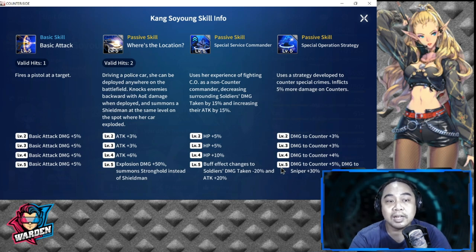Her first passive skill has two valid hits. She can be deployed anywhere on the battlefield — dropped on snipers or threats behind the enemy front line. When deployed, she knocks enemies backward with AOE damage and summons a shield man at the same level where her car explodes. Level 2 to 4 adds plus 3, plus 3, and plus 6 attack — a total of plus 12. At level 5, explosion damage is plus 50% and she summons a stronghold instead of a shield man. This is very good for surprise attacks.